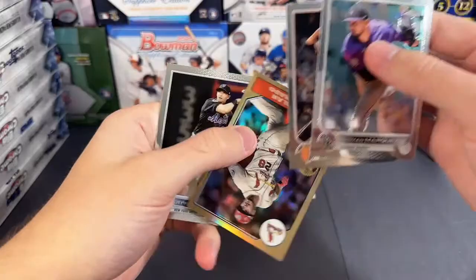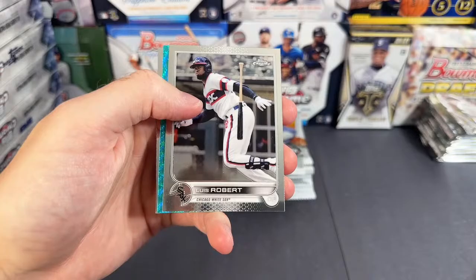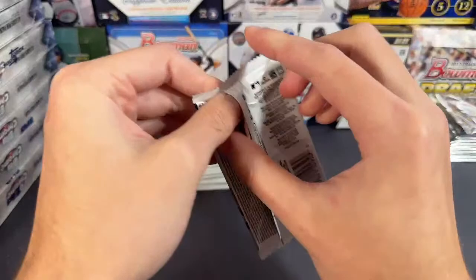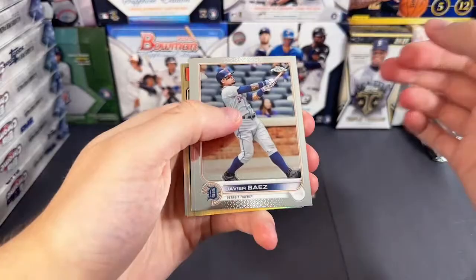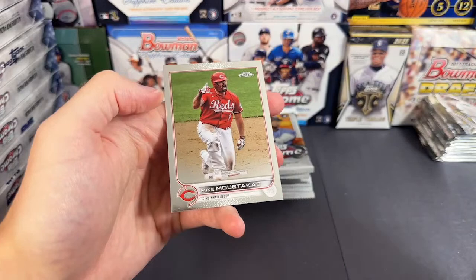Let's see what else we got — Marquez, Arenado on the 87, and McNeil. Ohtani on the back. Something in here — got an aqua coming up. We got for the Texas Rangers, Adolis Garcia aqua out of 199. Ohtani. Nice little Garcia aqua. Chappie refractor, Max Freed. Javi Baez, Jarren Duran, and Brandon Lowe. Arenado, Giancarlo Stanton on the refractor, and Moustakas.